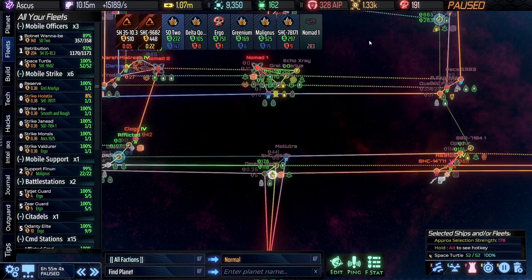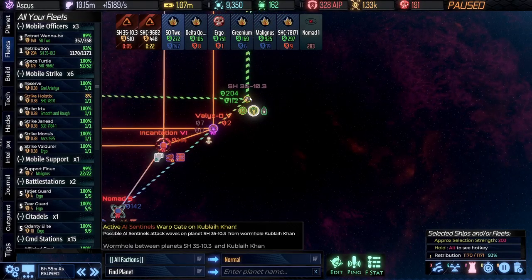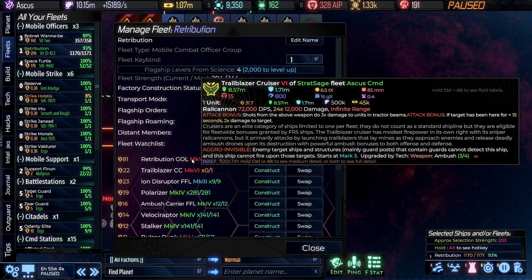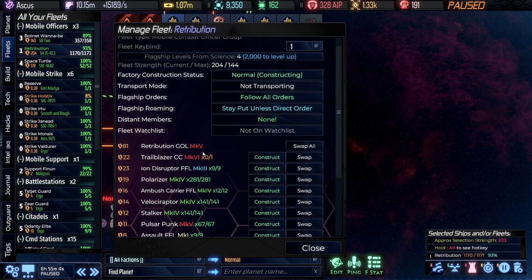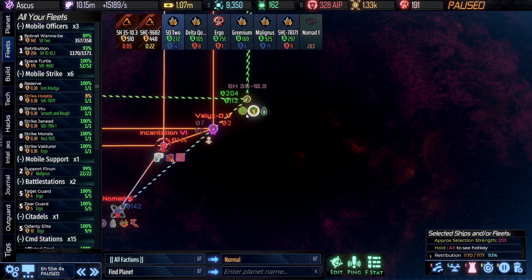I did also hit those distribution nodes I mentioned. Then the Retribution Golem has come over to defend the Major Data Center that's about to be under attack. That's got the Trailblazer Cruiser — my favorite one of the three that we have — and then everything else available.